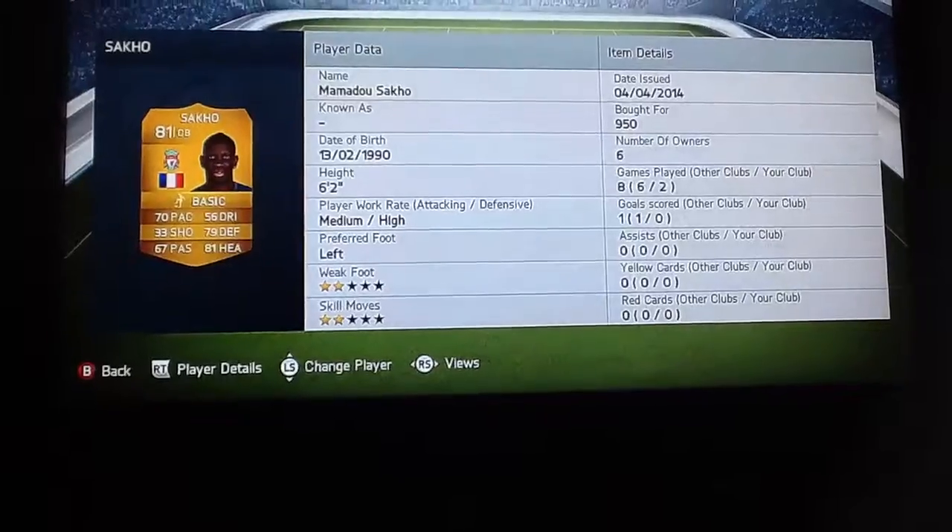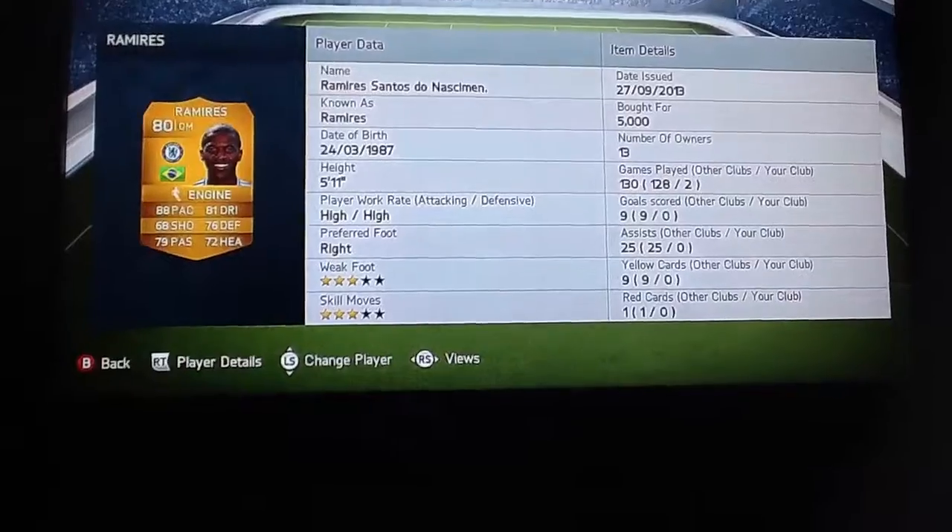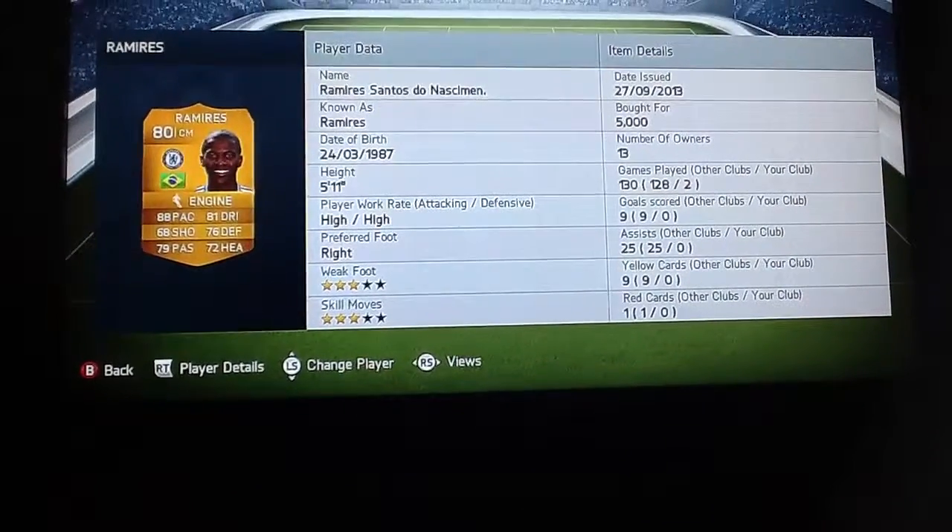And next to him we've got Saku, 950 coins, with him he's got 5,000 coins worth of me.